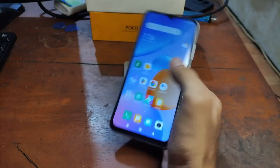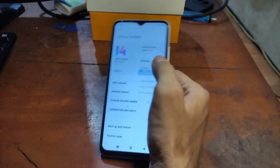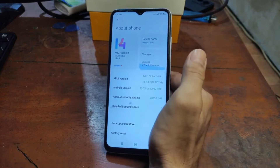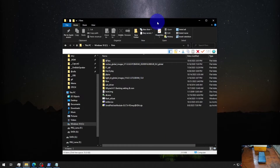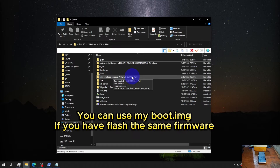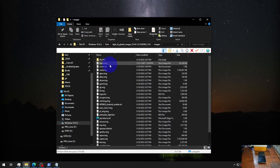First thing you need to do is have the same firmware as your phone, or simply use the same firmware I use — I will put all the links in the description box. Let's switch to the desktop screen. I already have the stock firmware: 'light_ID_global' image. This is the Indonesian version, MIUI 14.0.1. Extract the file, go to the image folder, and copy the boot image to the internal storage.